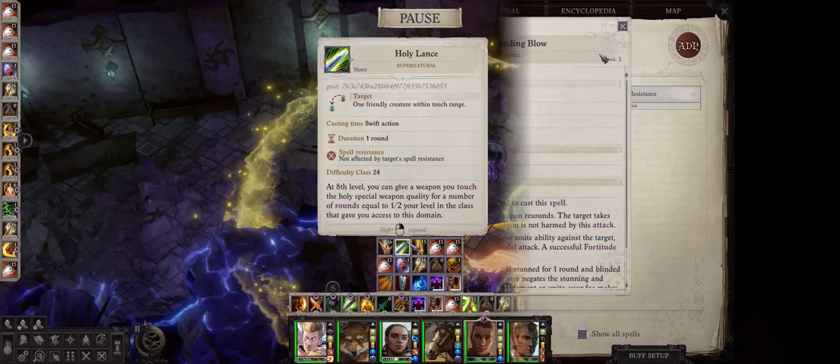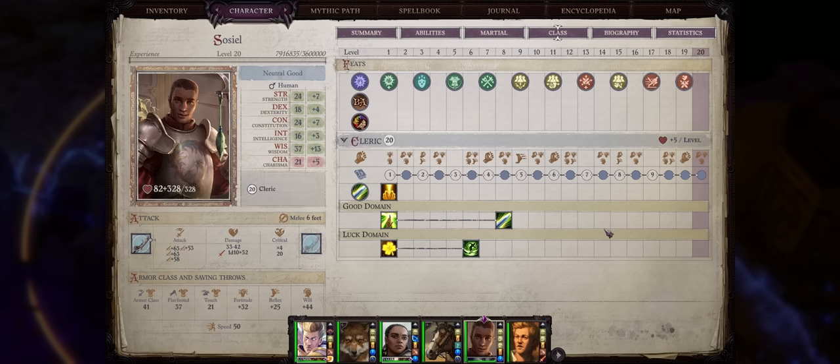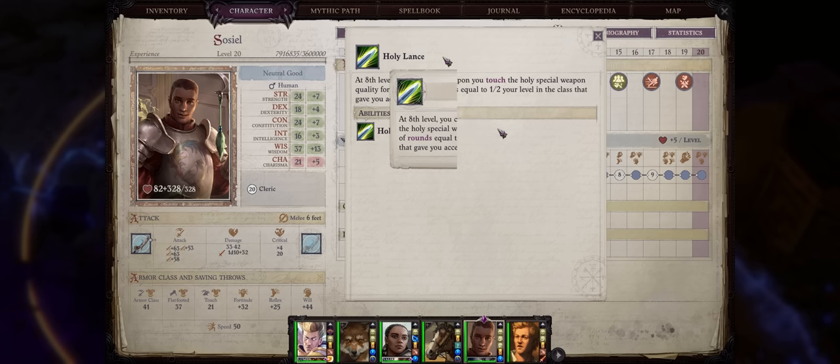Now let us get into highly powerful abilities that can enhance your weapons even further. I want to first start with cleric domains — domains are very powerful and extremely versatile abilities to have. Assuming you have Sosiel, who is a story party member and the main cleric of the game, he has one domain that is amazing for buffing: the Good domain. At level 8 you'll get the Holy Lance ability, which adds — just like the Paladin Holy Sword — the Holy property to any weapon of choice, for a number of rounds equal to half your cleric's class levels, so around one minute at max level.